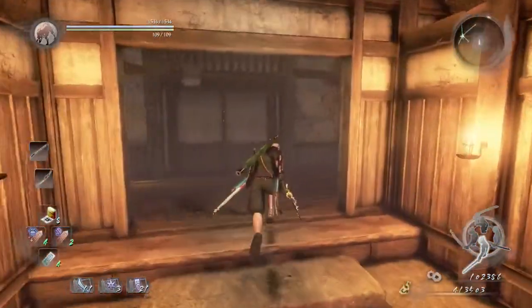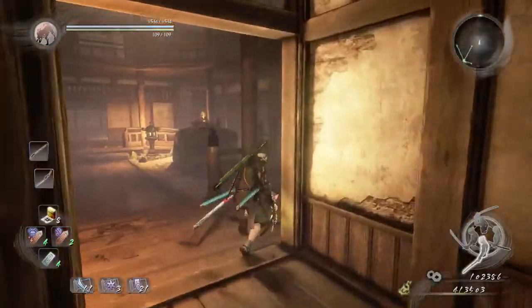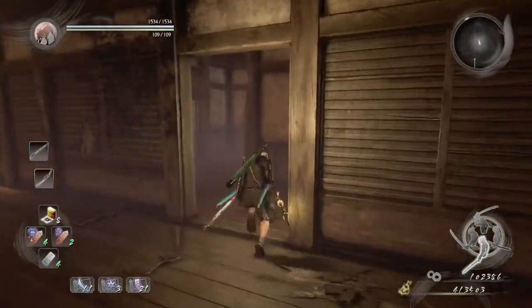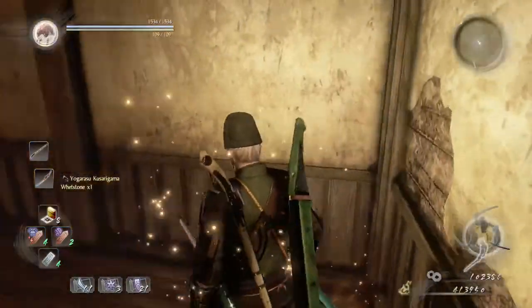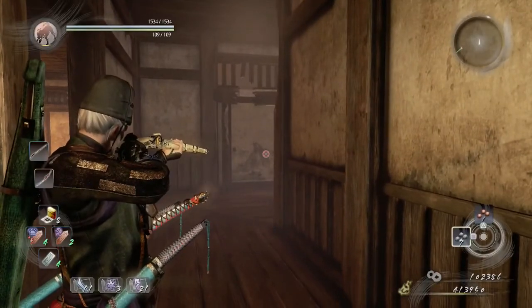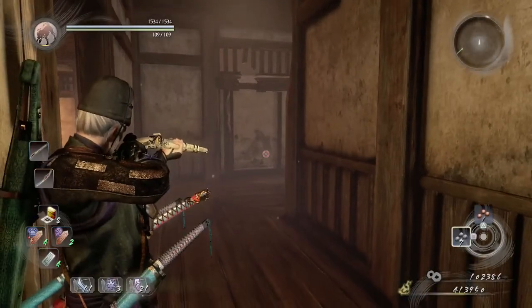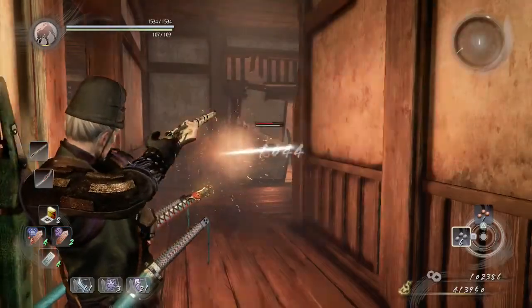We're gonna start off the mission by hugging the right side of the wall and loot this corpse. There is a ninja behind this door. I was trying to get a critical point on it, but unfortunately I couldn't find the critical point, so I just shot him.